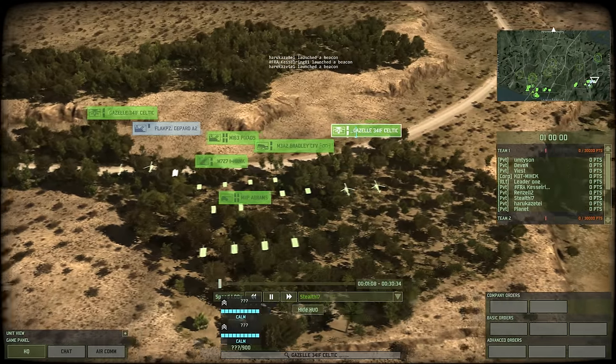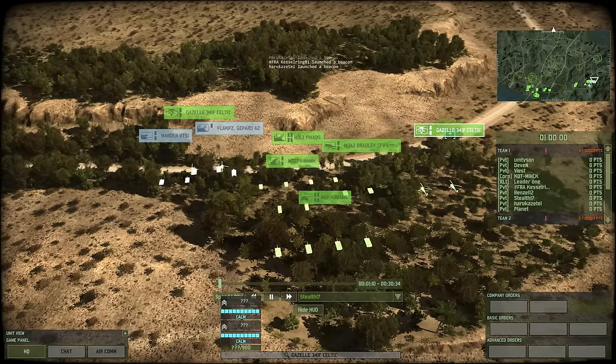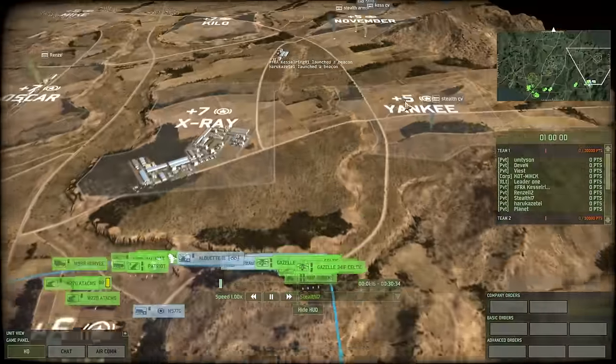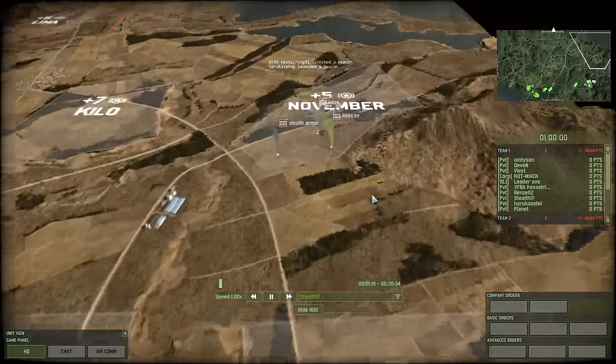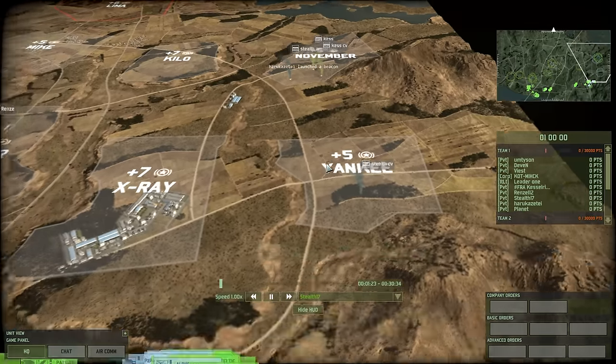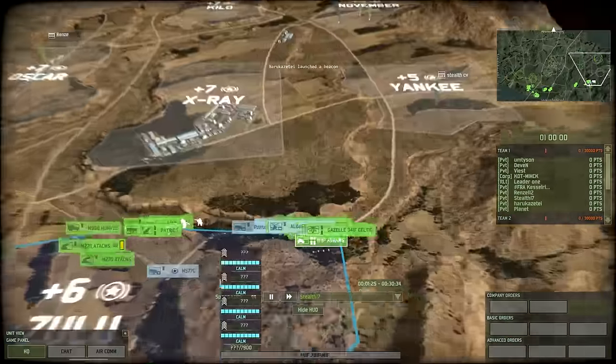Here they are now, they're spawning in. This is — it's hard to see — Leader 1. Leader 1 is doing a very, very good job with these Celtics. He's going to completely clear out any kind of sky threat here. Kes is also moving this way. So we've got probably at this stage three players going this way.